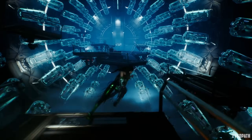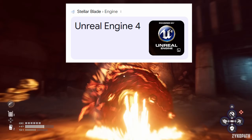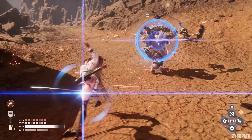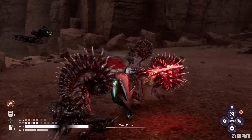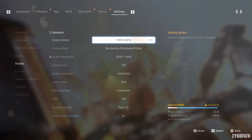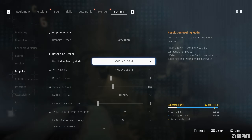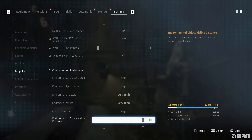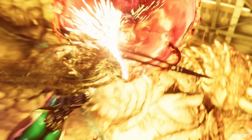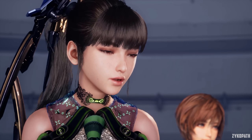Surprisingly, Stellar Blade doesn't use Unreal Engine 5. Instead, it uses the much older Unreal Engine 4, and the developers still managed to implement all of the new features that we are used to seeing in the latest games, such as shader pre-compilation, frame generation, and upscaling. The game has an impressive number of settings, but as you will see, most of them barely make a difference to image quality or even performance. As the game is built on Unreal Engine 4, its graphics definitely show that, as it doesn't look anywhere near as graphically impressive as most recent games do.